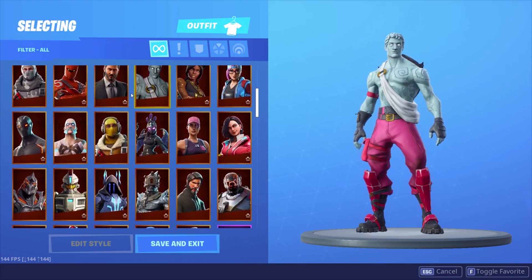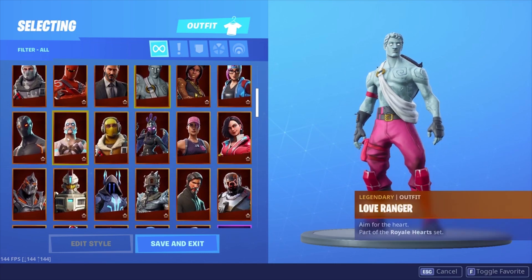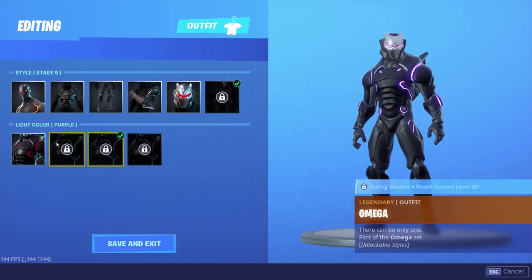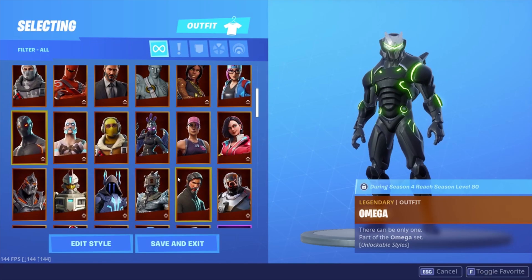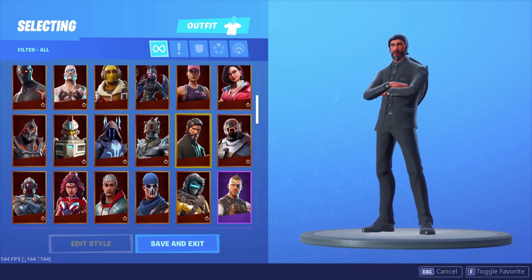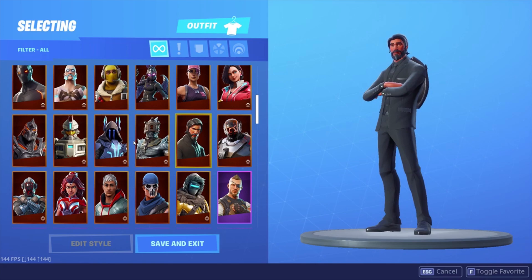We have all the battle passes on this account, so you will see all the tier hundreds. The Omega — I don't have the Omega colors on here because I wasn't really that active in season four, but I do have it on my renegade account. We got the Reaper — like I said, we have all the tier hundreds.